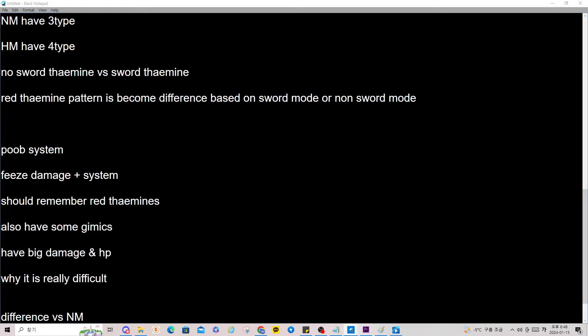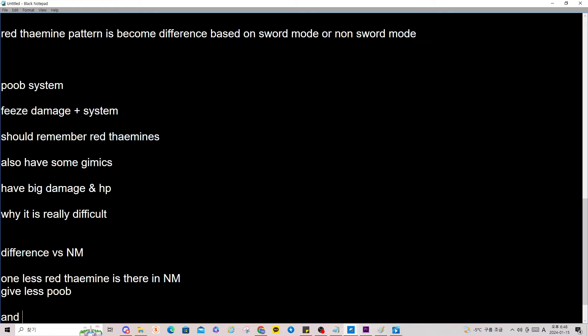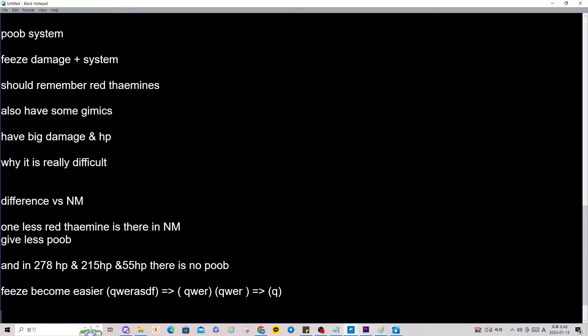Normal mode differences: as I said before, in normal mode when the sword goes down, there is a different pattern with less poop. At 278 HP, 250 HP, and 55 HP there is no poop — it is deleted. This means no bomb to delete near your team, making the Feeds pattern easier. In normal mode there is also no ghost pattern under 55 HP.